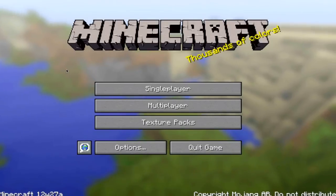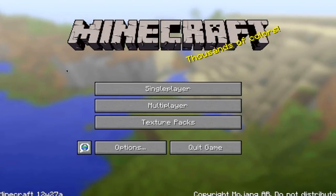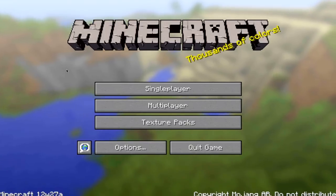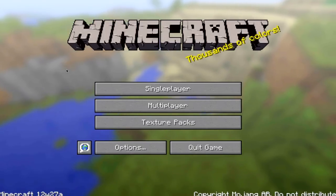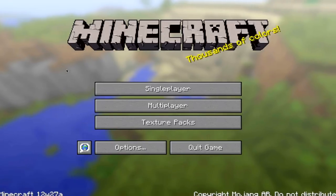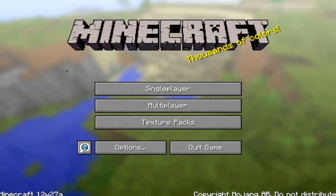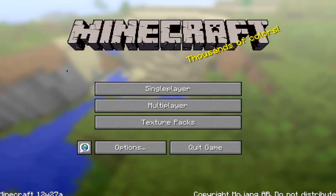What is going on guys, my name is James and welcome to your weekly Minecraft snapshot update. As you can see from the bottom left hand corner, today we are taking a look at Minecraft 12W27A. Now much like last week's snapshot, unfortunately there is nothing really for me to show you as all they have really been working on are bug fixes. However, the reason why I made this video is for two very important reasons.